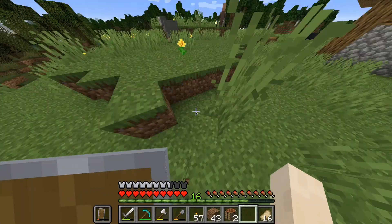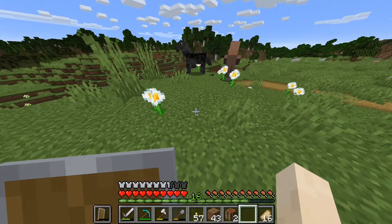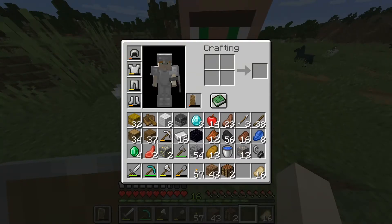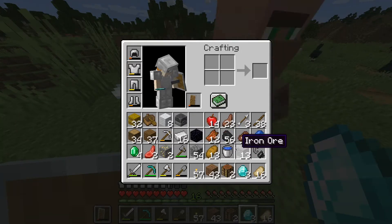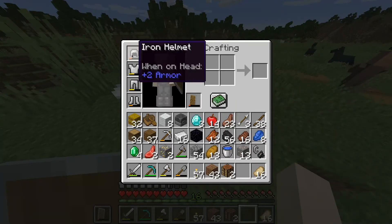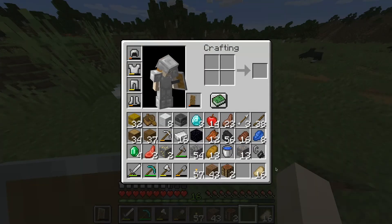So first, what is shift-clicking? Shift-clicking is when you hold down shift and you click on something. Like if I clicked on these three diamonds, for example, they'll come straight into my hotbar. And then if I do this it'll go back into my inventory, and I can move my armor and put it on like this. So shift-clicking is very important.